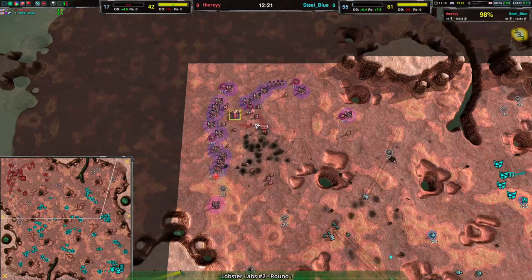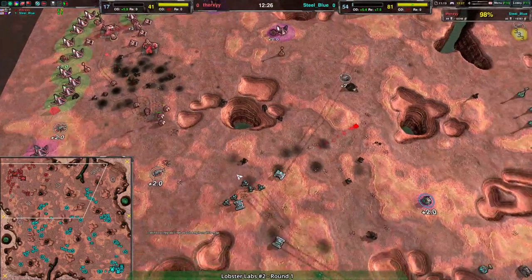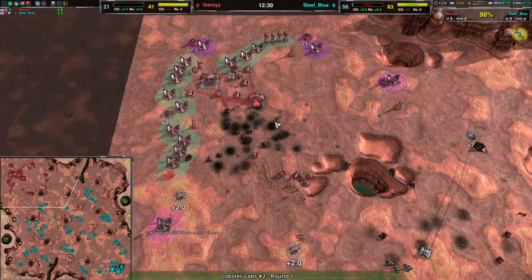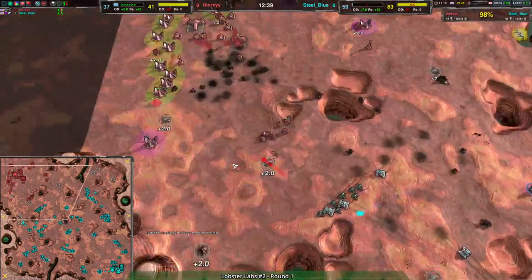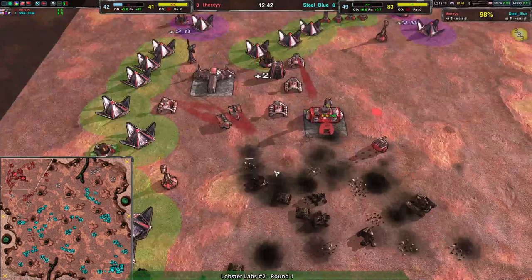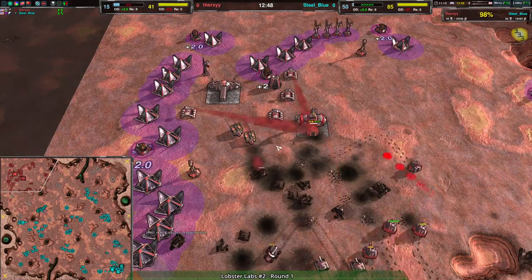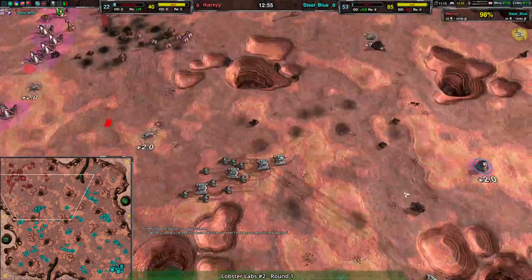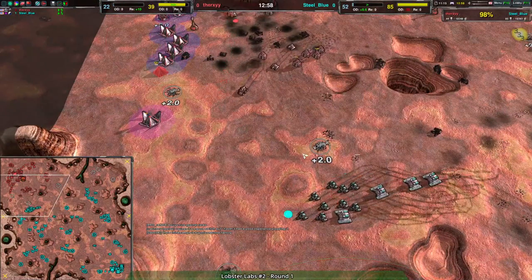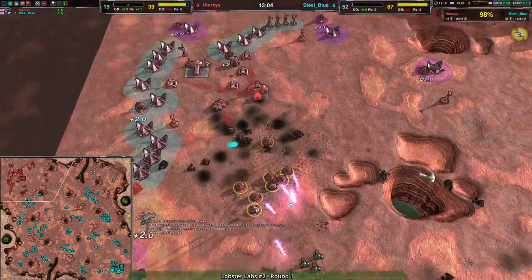It's all over — 1.71k metal in reclaim, though that counts more for Therksy than Steel Blue. Therksy is desperately trying to reclaim, realizing they need that metal, but caretakers have limited range so not a whole lot can be done. More Boys are being built up which will at least counter the Ogres. Kodachis are coming in afterwards and are not as much of a threat — the Rippers are there to counter that too.